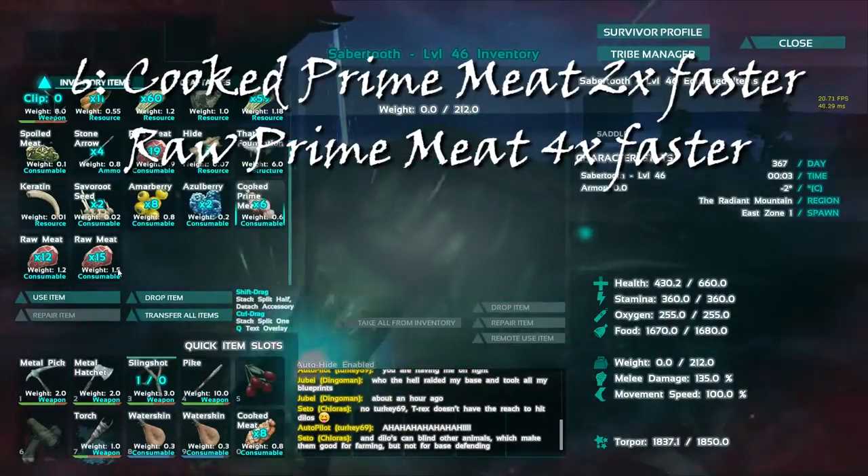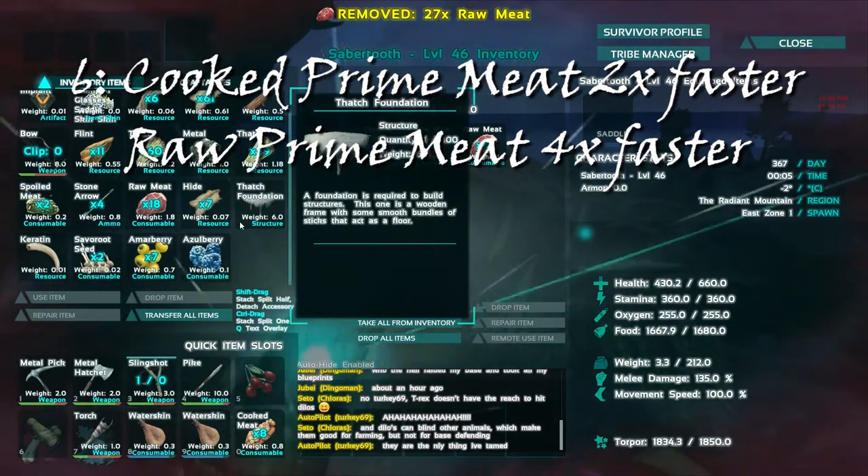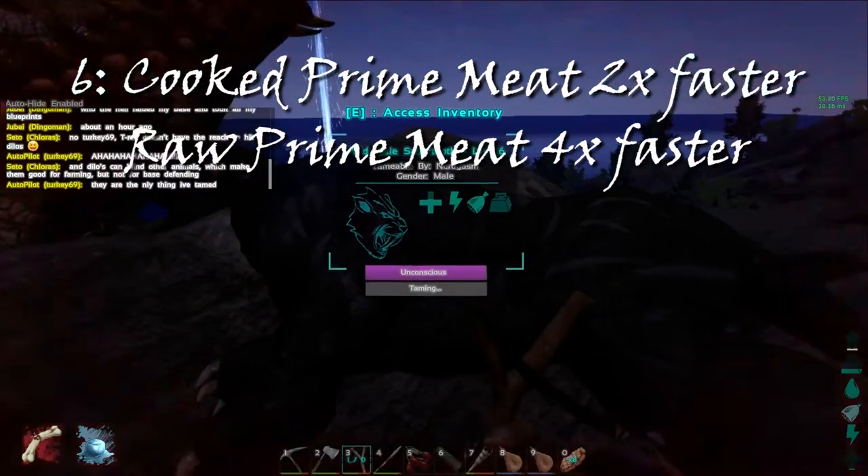Tip number six: cooked prime meat makes taming approximately two times faster, and raw prime meat makes taming four times faster than normal raw meat.